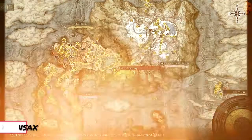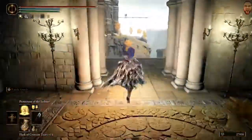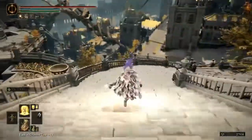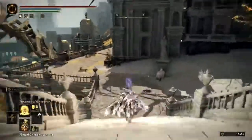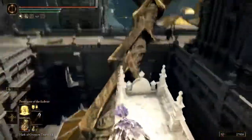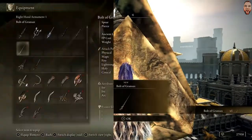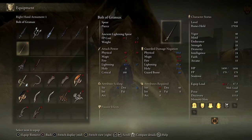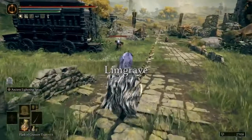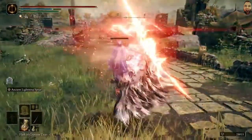Finally, the ninth and final legendary class armament: the Bolt of Gransax. This lightning-like spear can be found in Leyndell, Royal Capital, after beating Godfrey, First Elden Lord — the golden shade version. From the Erdtree Sanctuary grace, walk outside to the west door, take the elevator down, jump down onto the giant spear lodged into the building from the northeast, head past the two perfumers, and walk up to the shining spear. Keep in mind this can only be obtained before defeating Maliketh in the Crumbling Farum Azula — once defeated, you'll have to wait until new game plus. It requires 40 Dex and 20 Strength, and its weapon skill Ancient Lightning Spear calls forth the power of a red dragon's lightning to hurl at your foes for epic damage.